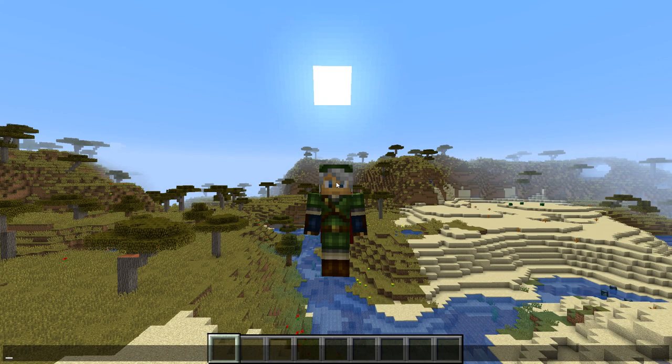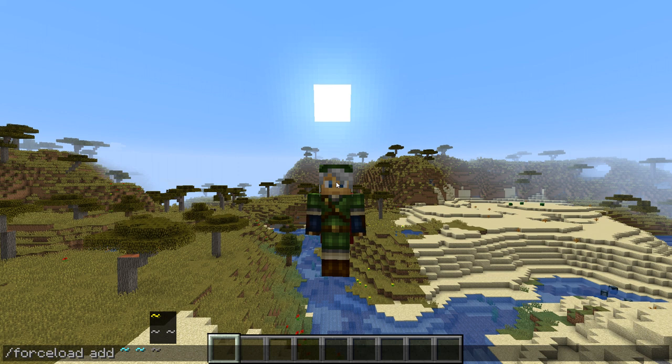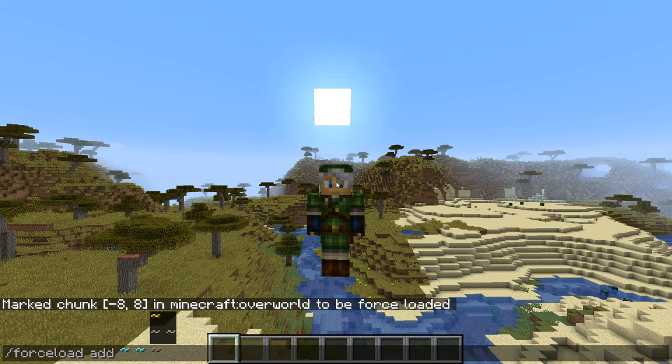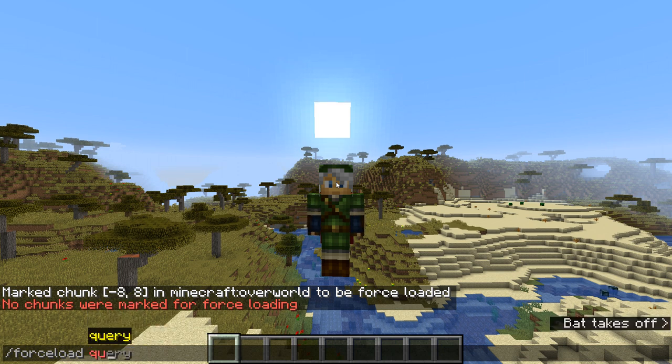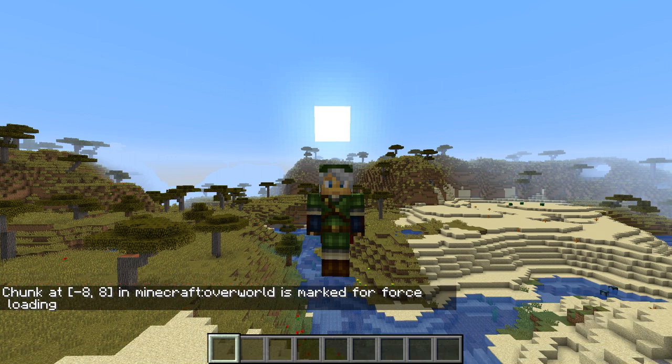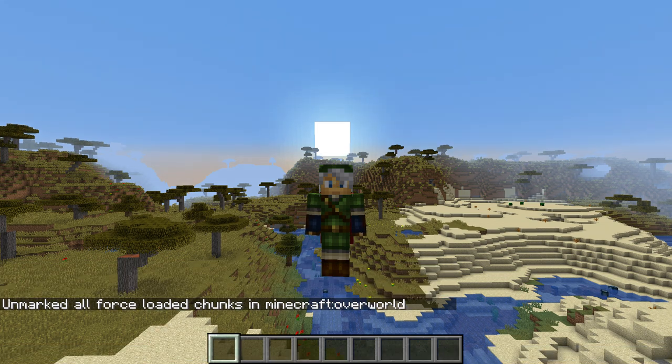Finally, let's talk about command changes and map-making fixes. A new command has been added to force a chunk to be loaded: /forceload. You add a chunk or range of chunks to be always loaded by doing /forceload add and then two coordinates representing the chunk coordinates. You can also add a second set of coordinates to add a whole range of chunks at once. /forceload query can be used with two coordinates to check whether a certain chunk is force-loaded, and this will return a value that can be stored with /execute store. You can also do /forceload remove to stop chunks from being force-loaded, either with coordinates or by specifying all to remove all force loading.